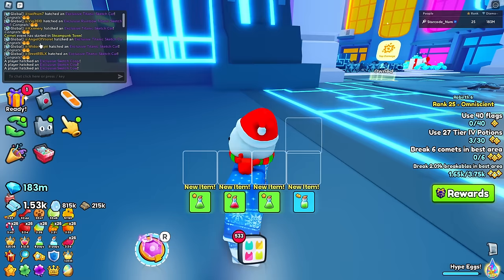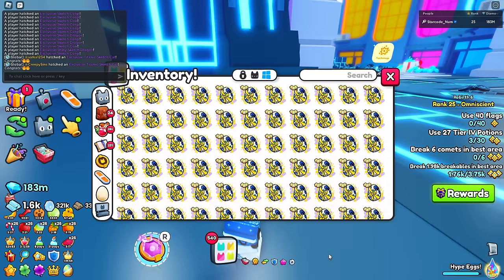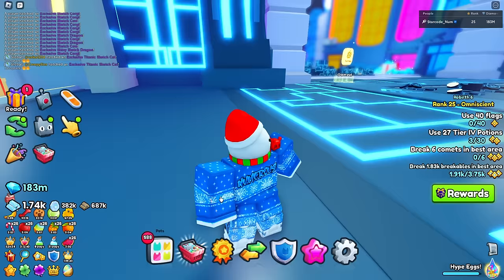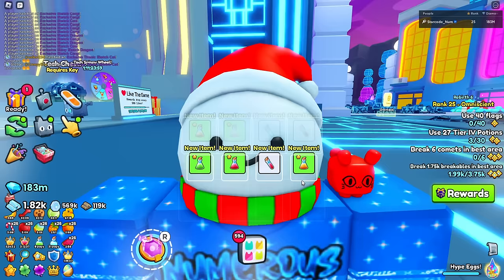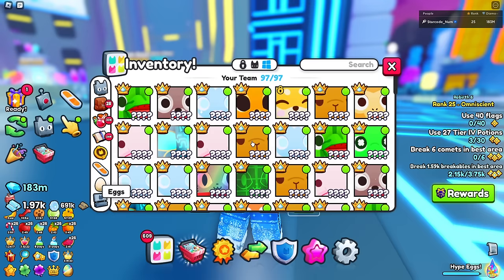They changed the chat so it shows when someone hatches a titanic - their usernames do show. But there's a new setting that lets you allow or disallow your global name display. I have it on because I don't mind, but if you're new to the game I recommend turning it off - a lot of people get scammed by people jumping into their server trying to get a good deal off a newly hatched titanic.